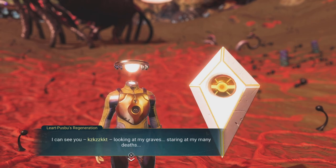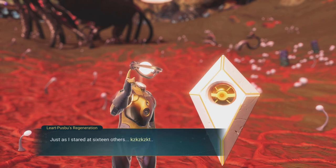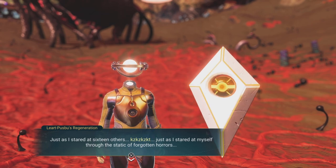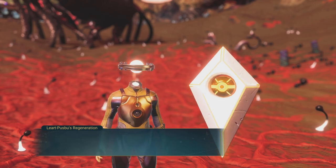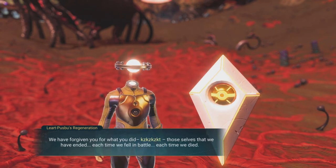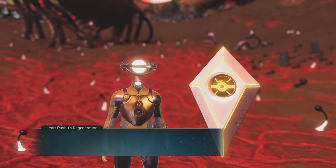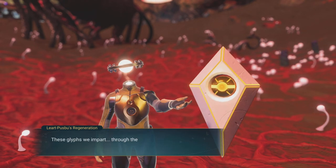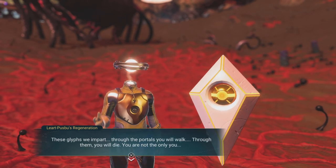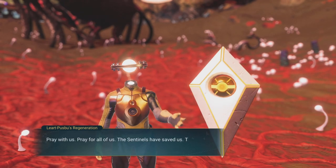Here I am at the grave. Hello there, grave marker dude. Looking at my grave... staring at many deaths. Whoa, look at those weird tentacles that just lit up in the background - that was pretty cool. The inscription reads: 'Just as I said myself through the static of forgotten horrors, we have forgiven you for what you did - those cells that we have ended, each time we have fell in battle, each time we have died.' I haven't died once in this exploration, so you're blaming somebody else!